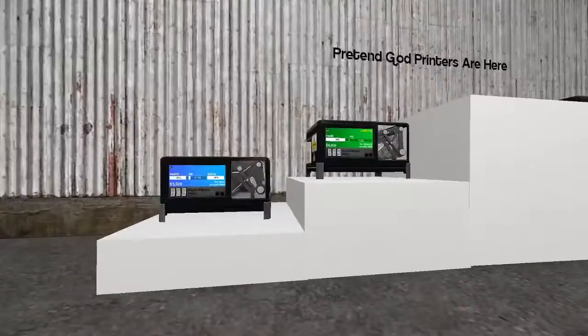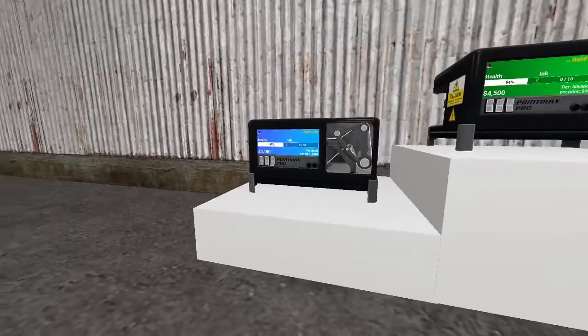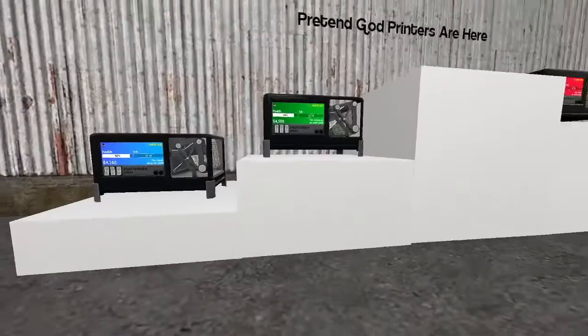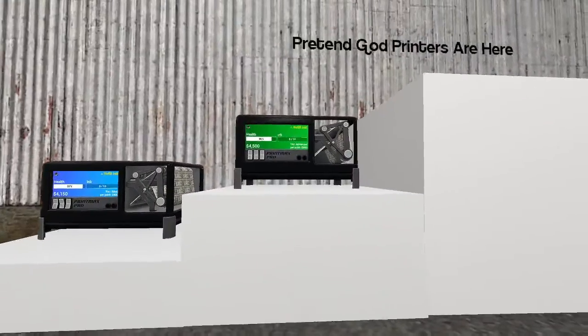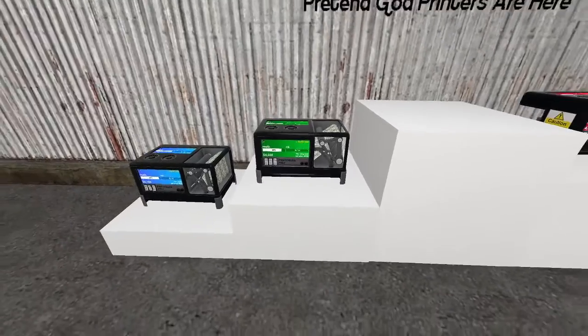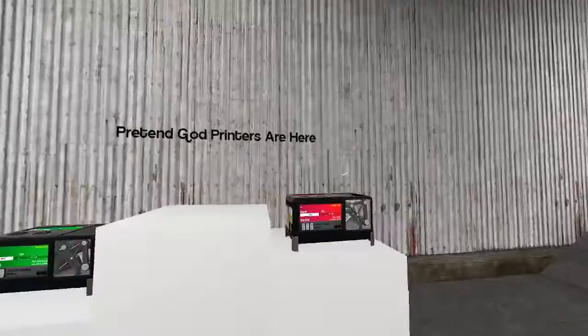And these are the printers. We got the basic money printer. This is for users, aka people who just joined the server who do not have a rank quite yet. These are the advanced money printers. These are for VIP and above, so the lowest rank that you can get, other than user, of course.